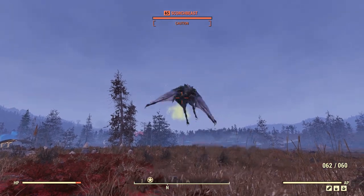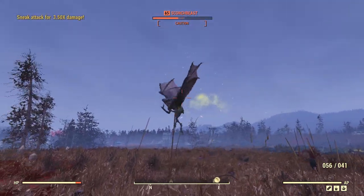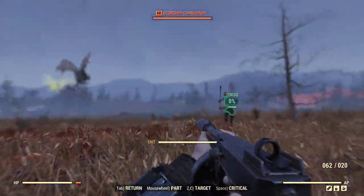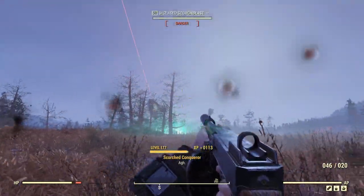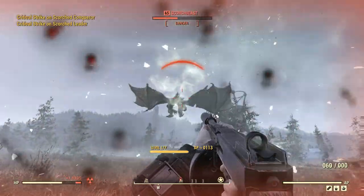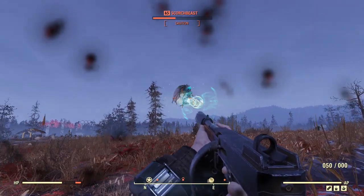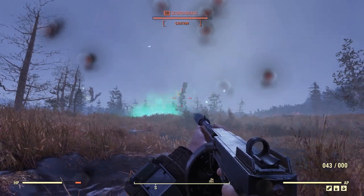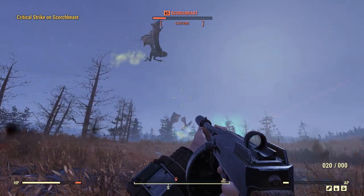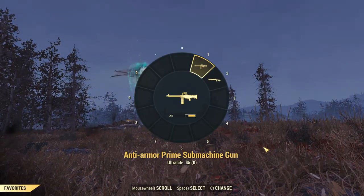To adequately test this thing at range, taking on a Scorched Beast is a good idea because sometimes they fly away pretty far. The Scorched Beast is attacking something else. Back into caution. At range, not doing as well — we weren't getting sneak attack criticals. And now I am out of ammo, so that's all she wrote for this. I'll have to finish her off with an explosive combat shotgun — if you could just land, that'd be good.